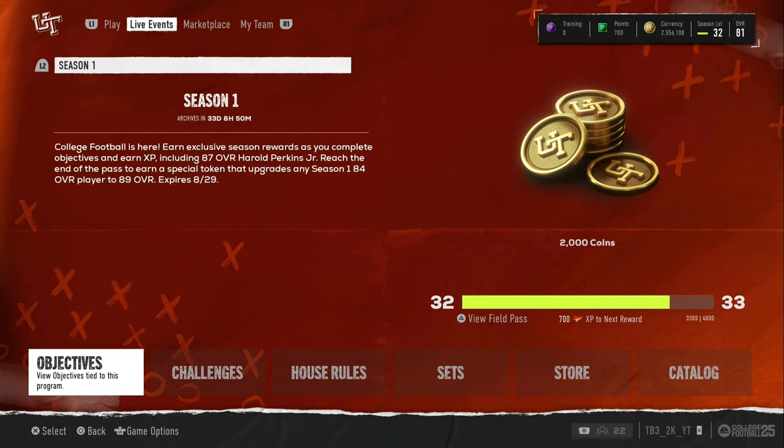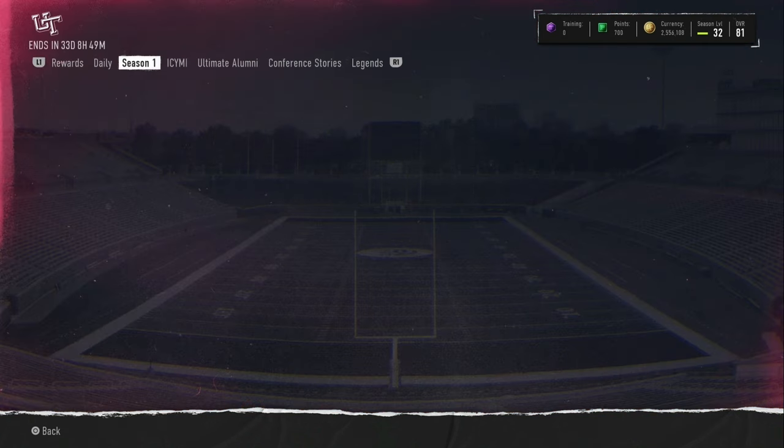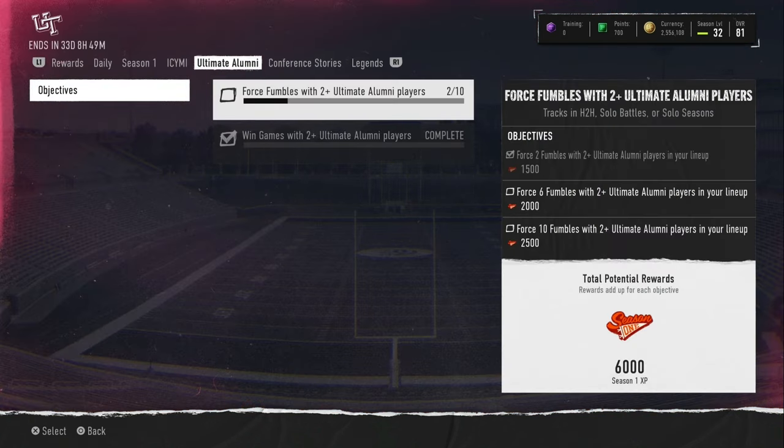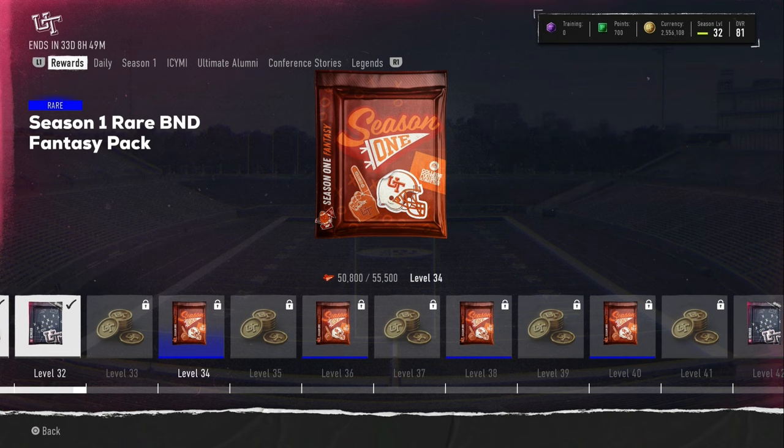What is up YouTube? We're back in the video. In this video, I've been seeing a lot of people go level up their field paths today because of the new Alt Alumni. This one right here, you guys, it's down to 6,000 XP right there. People have been getting up to this pack right here, the Season 1 Rare B&D Fantasy Pack right here.